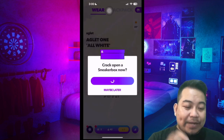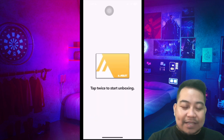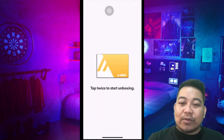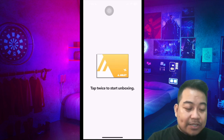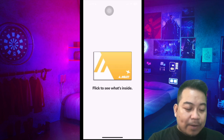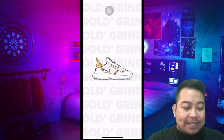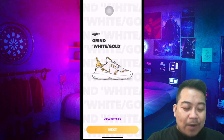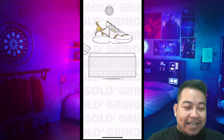Let's open this one. Let's see what sneakers we have. This is a collection — you could start earning for your devices when you walk. So whenever you go outside, use your GPS and your mobile device. Tap twice to start unboxing, then flick. And we have... Aglet Grind White Gold. We have this one already, so it goes into the shoe box.